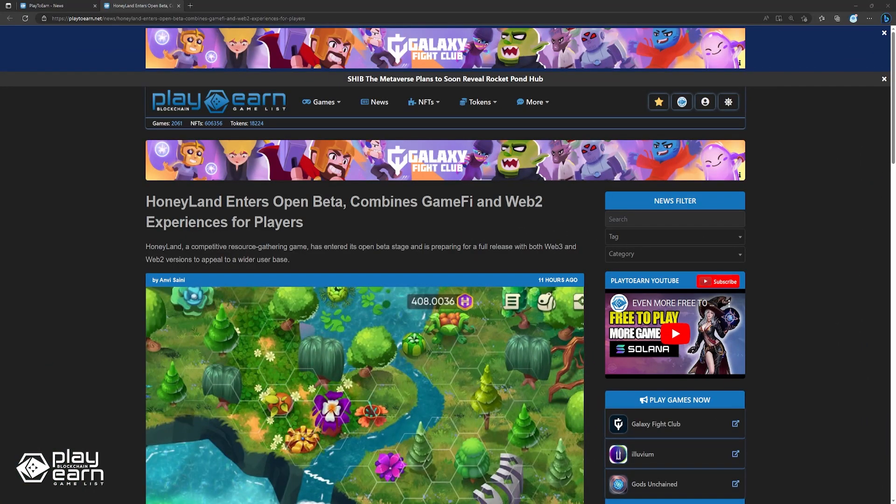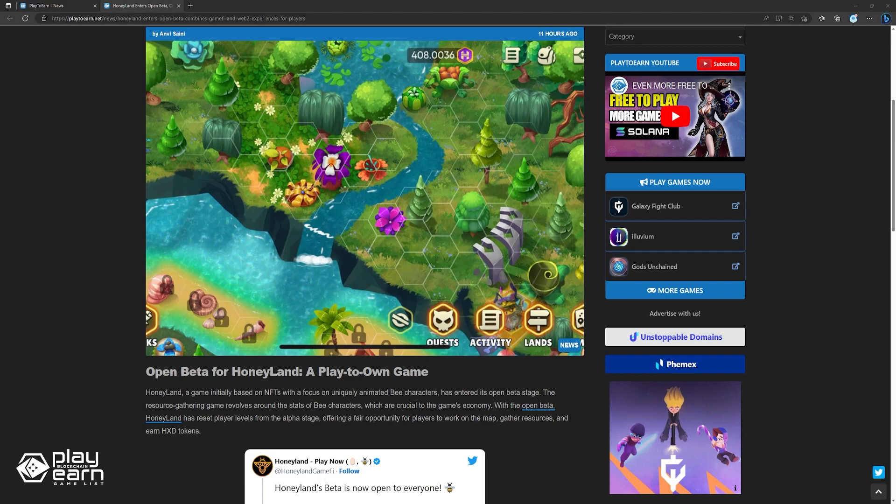And lastly, Honeyland enters Open Beta, combining GameFi and Web2 experiences for players. Honeyland, a game initially based on NFTs with a focus on uniquely animated bee characters, has entered its open beta stage. The resource-gathering game revolves around the stats of bee characters, which are crucial to the game's economy. With the open beta, Honeyland has reset players from the alpha stage, offering a fair opportunity for players to work on the map, gather resources, and earn HXD tokens. According to Honeyland's roadmap, the full release in the coming months will feature both Web3 and Web2 versions, aiming to appeal to GameFi fans and mainstream users alike. Currently, the HXD token is exclusively available within the game, with an IDO sale and exchange listings planned for the future.